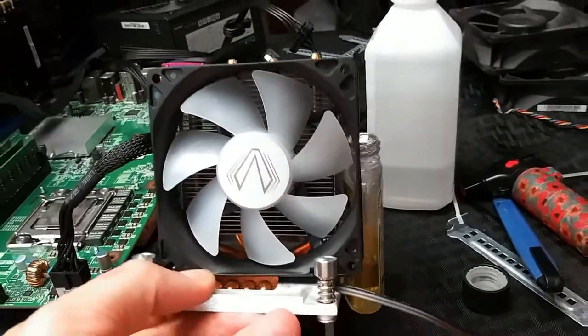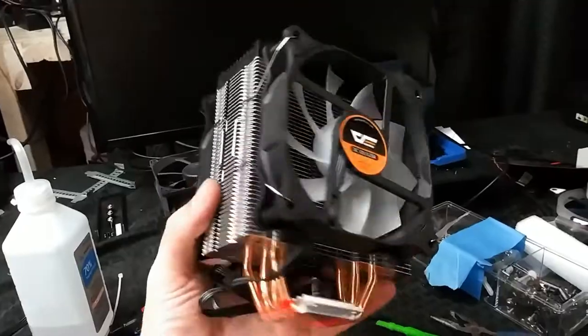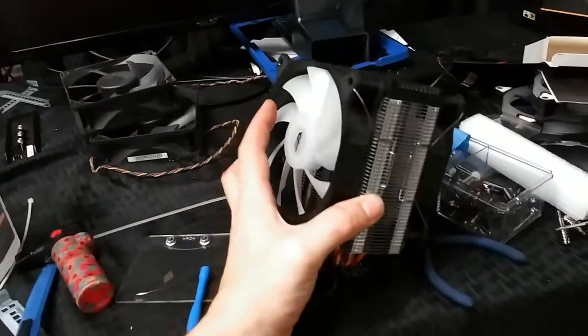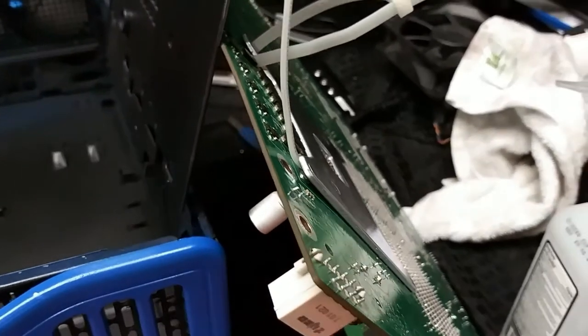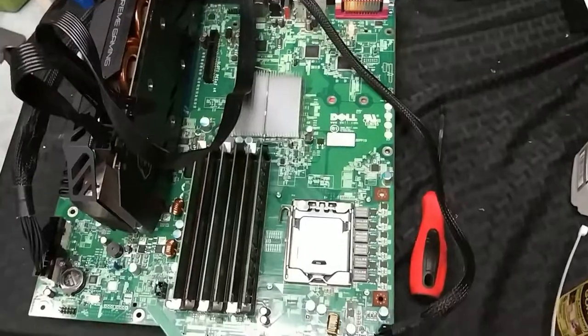My original idea was to just add a fan to the stock heat sink, and I actually thought it looked kind of cool. But I couldn't get the backplate off no matter what I did — it just would not come off. I was afraid of damaging the board, so I skipped that idea altogether.